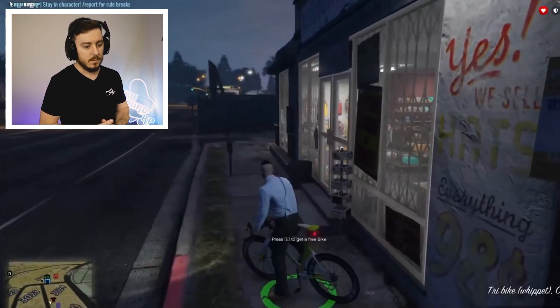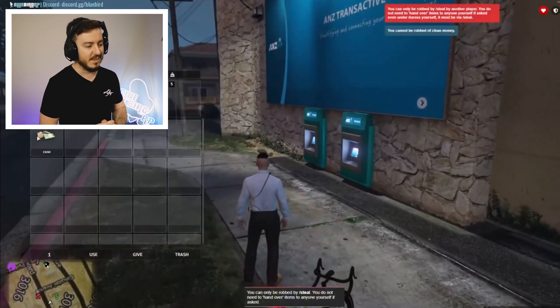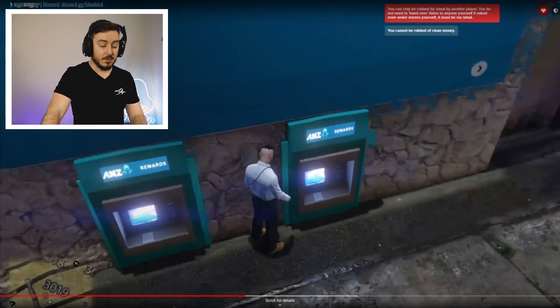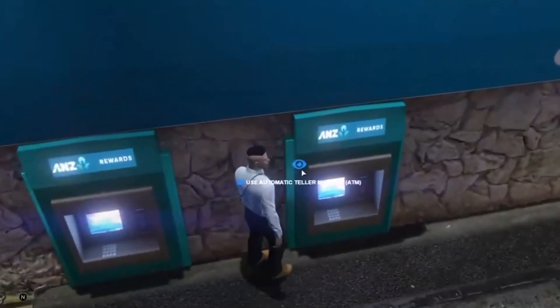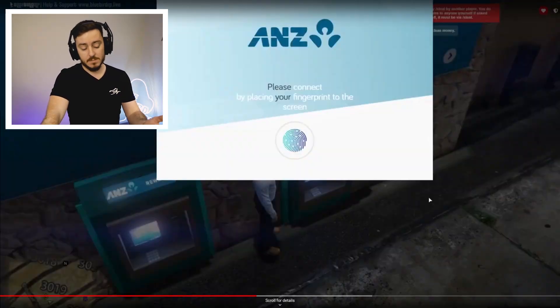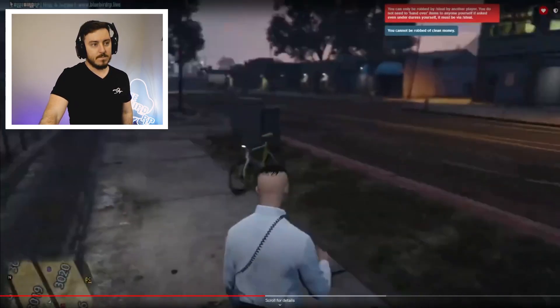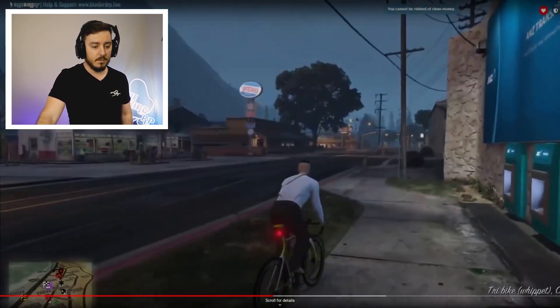He's heading over to an ATM and grabbing a bike. Left Alt brings up the third eye — effectively, when you have the middle of your screen looking at something, it may have a function. For ATMs it brings up the ability to use the ATM. For chairs it'll bring up the ability to sit. Remember: wherever your third eye is looking is where you will sit — so if you look at the back of the chair you'll sit on the back, but if you look at the seat you'll sit there properly.